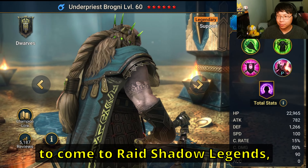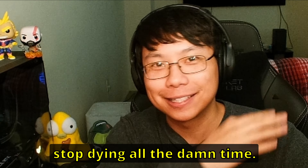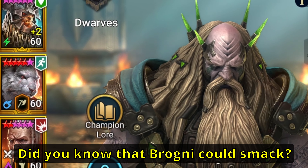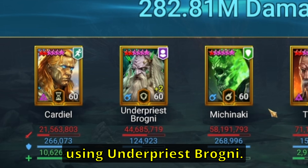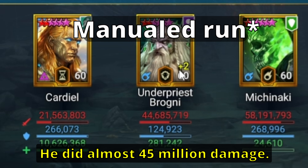We're not doing another Hydra Infinity comp. I have the best suggestion for you on how to build your Brogni so he can stop dying all the damn time. Did you know that Brogni can smack? I mean like he can actually smack. He even out-damaged my Trunda at one point. This came to my attention when I broke my personal record for Hydra using Underpriest Brogni. He did almost 45 million damage. That's insane.